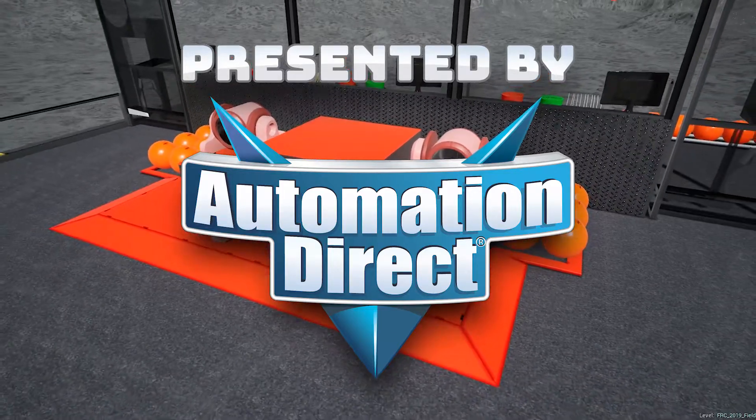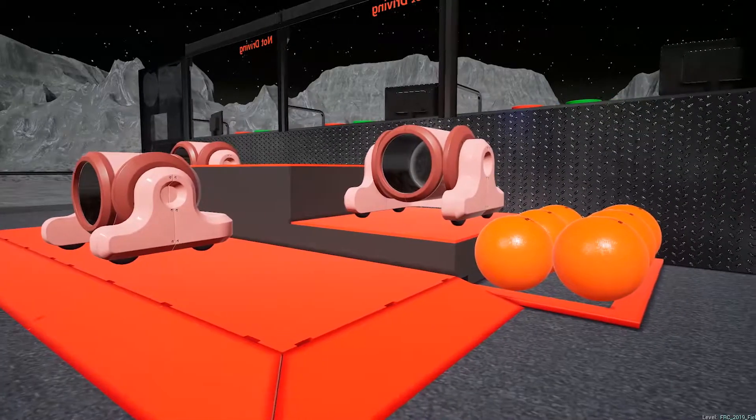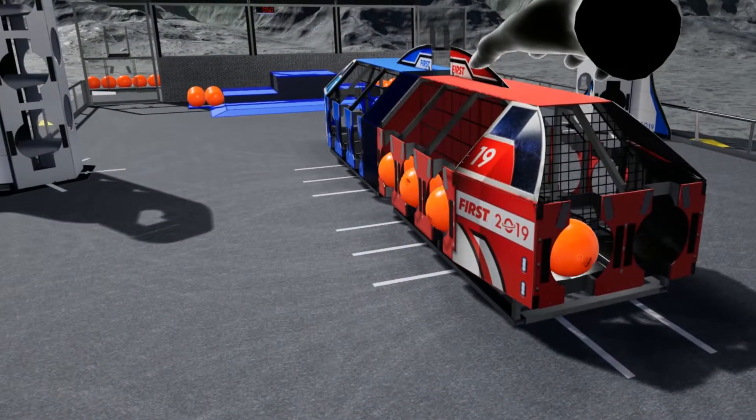Hey teams, and welcome to the first content update for the Automation Direct Destination Deep Space VR Simulator. In this update we've added the frequently requested ability to raise or lower the plates in the cargo ships by pointing at the fins and pulling the trigger on your motion controller.